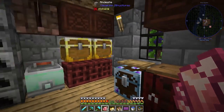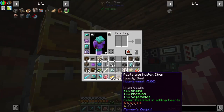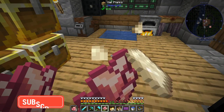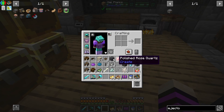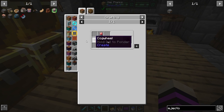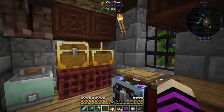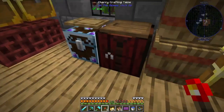We did get a nautilus shell — nice. And where did I put my sandpaper? We have our polished rose quartz. We need a redstone torch, we need iron nuggets, and I believe we need one for each one. So the precision mechanism needs three — let's go ahead and make three. Three redstone, three sticks, three torches, three pieces of iron nuggets.